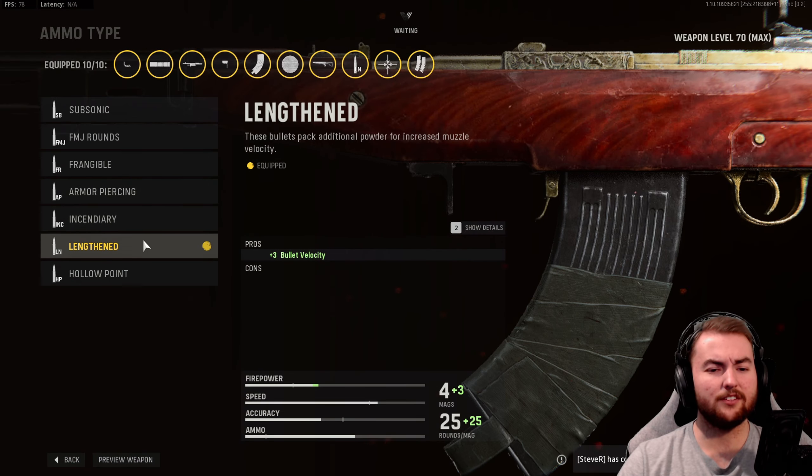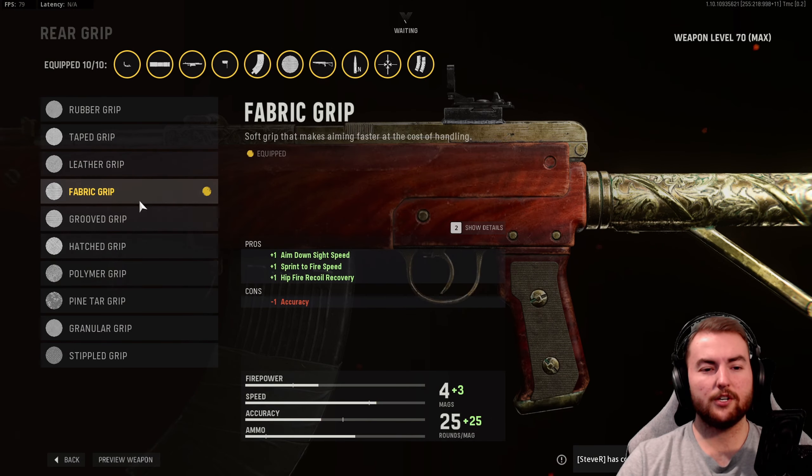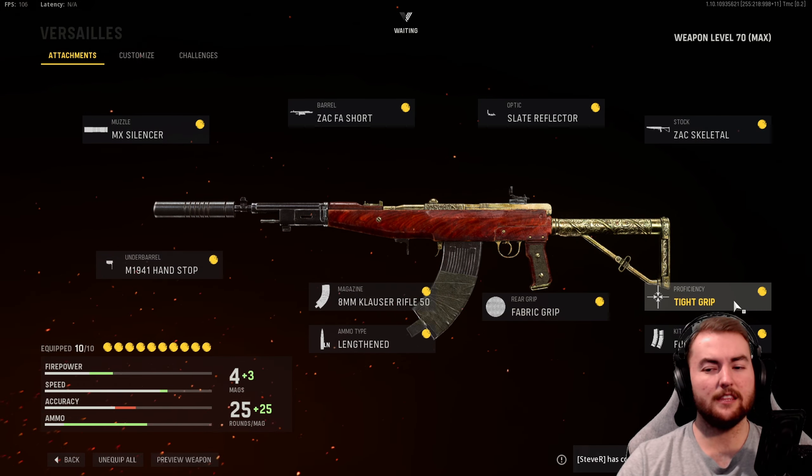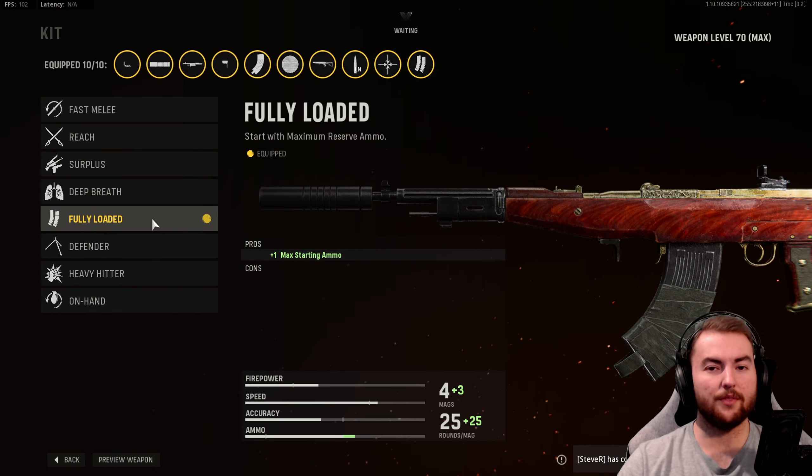In the ammo type, we have Lengthened to give us an increase to bullet velocity of about 30%, taking it to almost 1,400 meters per second, which makes it fantastic for hit detection. In the rear grip, we have the Fabric Grip for aim down sight speed, sprint to fire speed, and a boost to hip fire recoil recovery. In the proficiency, we go with Tight Grip for accuracy and recoil during sustained fire. We round this off with the kit Fully Loaded for the most starting ammo.